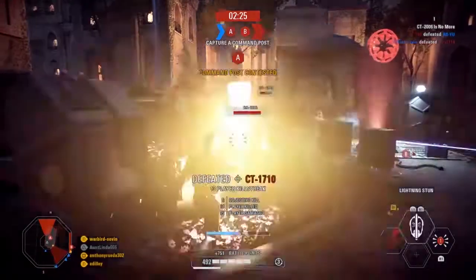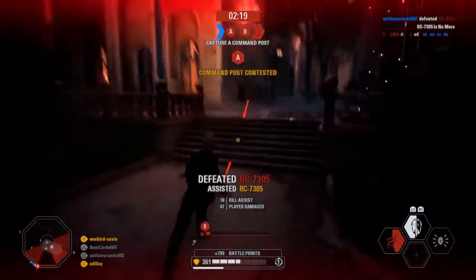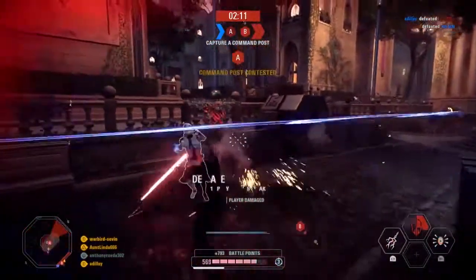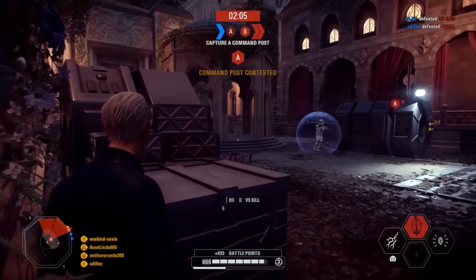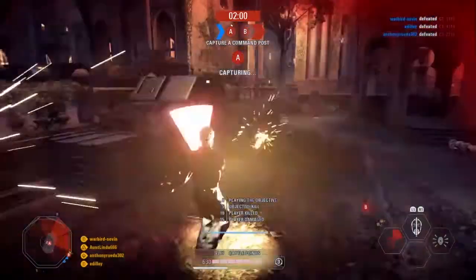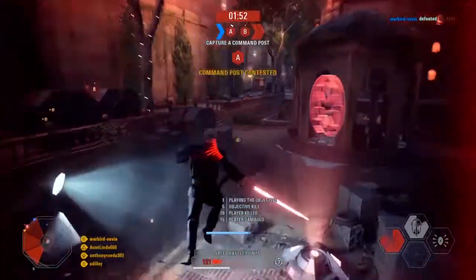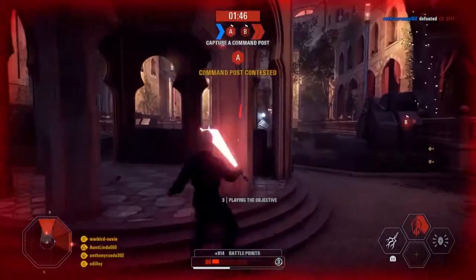What I like to do is combine Duelist with Lightning Stun, and typically save Exposed Weakness for the big heavy enemies. What Exposed Weakness does is, once you've activated it and targeted someone, that person becomes weaker to not only your damage but also the damage of your surrounding teammates. So let's say you've got a buddy in the Assault class shooting them with a normal blaster — that enemy is now going to take more damage from your buddy as well as you, which is a nice feature and makes Dooku a great team player.